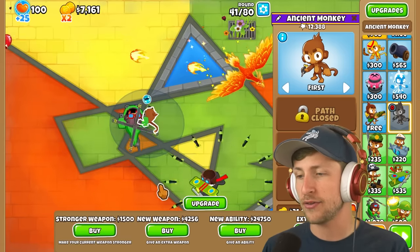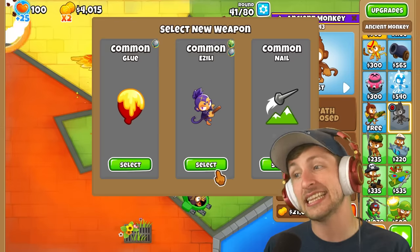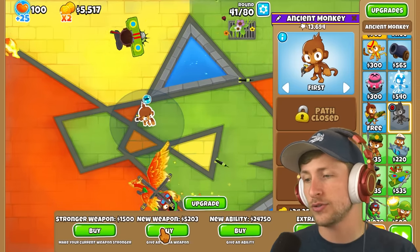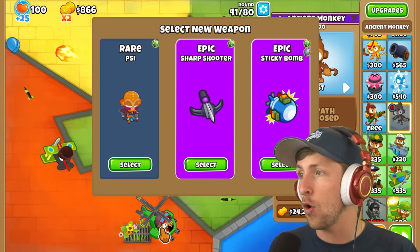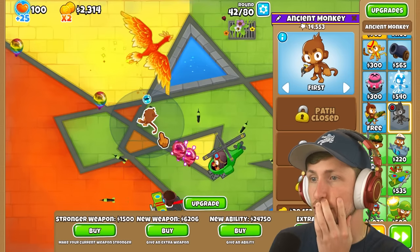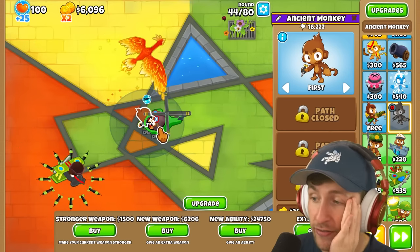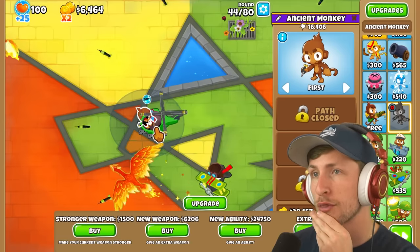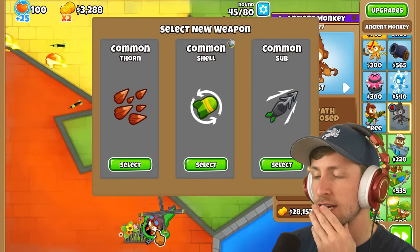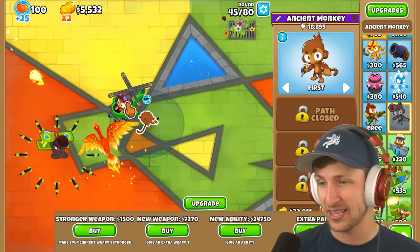I'm so glad we have the Phoenix — the Phoenix actually gives me hope. Let's get another new weapon. Azealie — lead camo popping. I was complaining that we don't have that, so being able to have lead camo is very nice. Sticky bombs? Oh man, that's actually so good. We don't have really anything to hit camo, and I don't know if I can justify saving up another $24,000 for an ability. I think I just gotta get some weapons. I just spent $6,000 on this — I'll just get shell again.